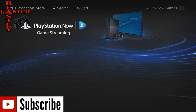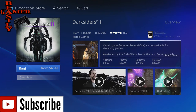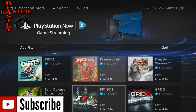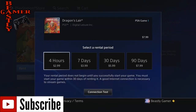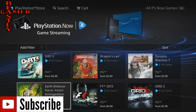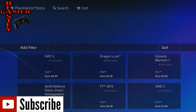Darksiders 2 is one of the others that didn't really impress me. You can get it for 90 days for $29.99. You can buy this game for a lot cheaper than that at a video game retailer. Some of the other games are actually pretty cheap — going from $2.99 to $7.99 for 90 days. Dragon's Lair, the arcade game. Earth Defense Force, the price goes all the way up to $15 for 90 days, starting off at $2.99.